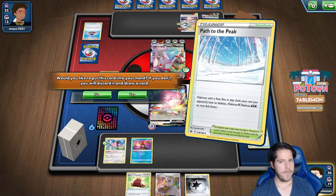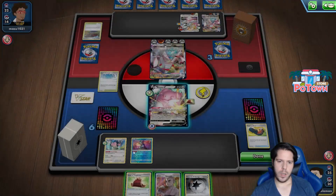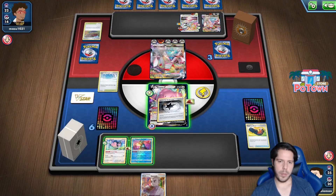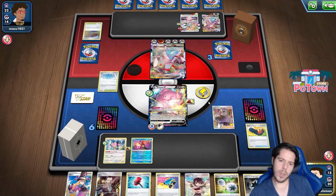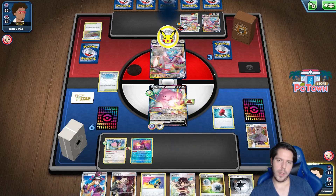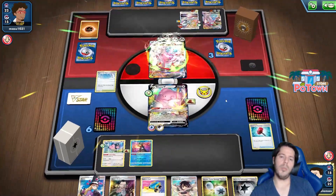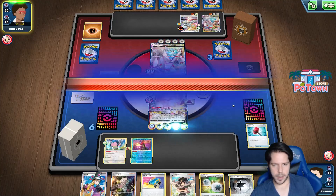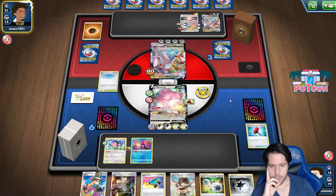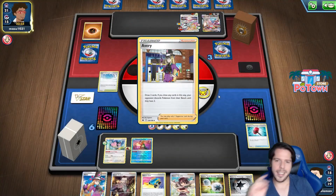I want to do as much damage as I can. I'll go for Blissful Blast that way I have the energies - I'll attach as many as I can to do as much damage as possible this turn. I have this Switch card but no Hyper Potion - 90 damage. Avery - doesn't matter.